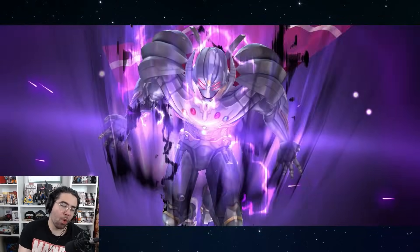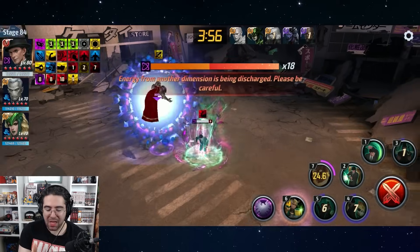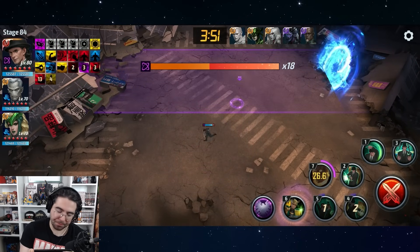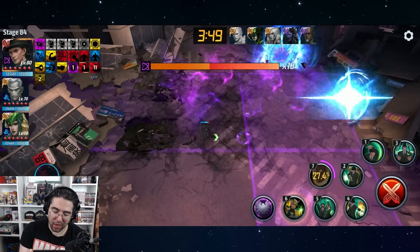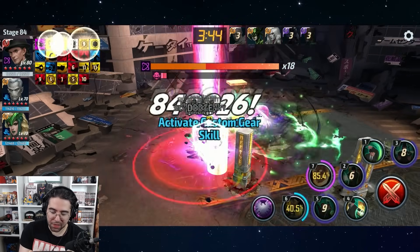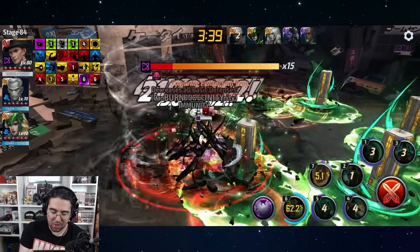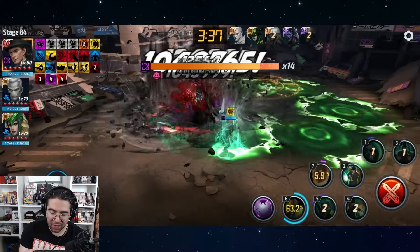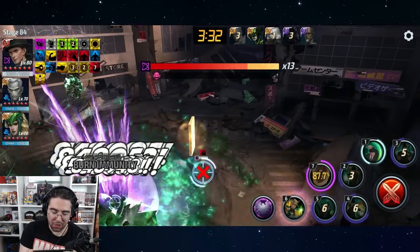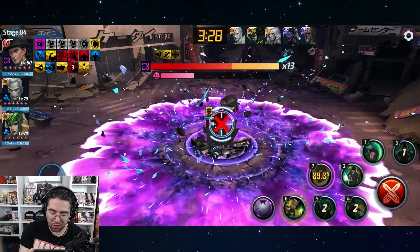We're doing pretty well right now — one minute in and we've gone through 18 bars, so about a third of his life. If he had no phases and no interruptions we could probably put him down in about three minutes, and we actually get very close to that despite all the interruptions. We're going to open with a tier three. Thankfully he doesn't dash away so we get to soak up a lot of damage. Generally with the tier three it lasts too long, so you don't want to let it linger, but the fourth skill has really good targeting and his other skills do too.